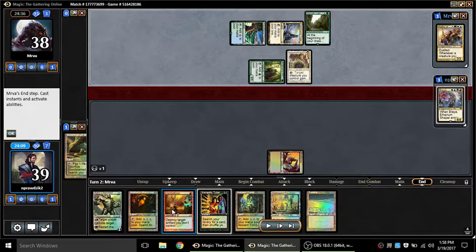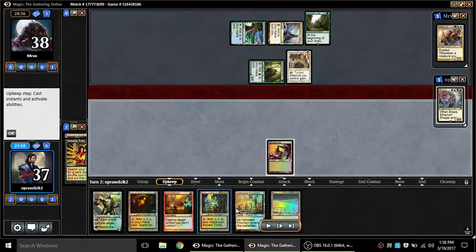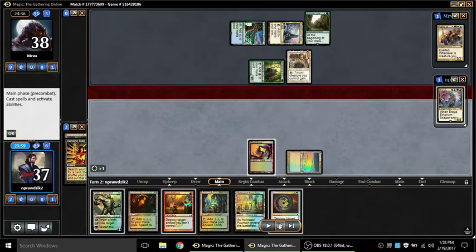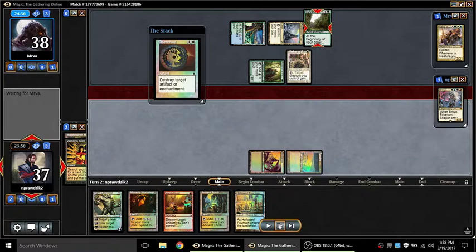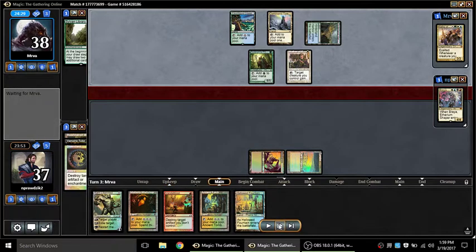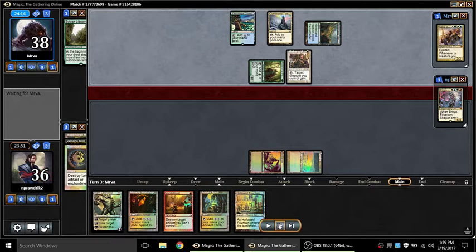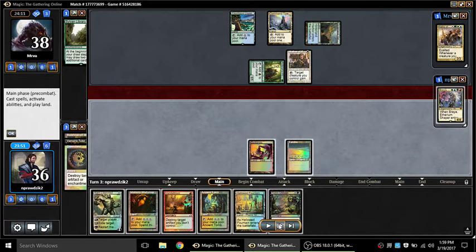But I have to get that Sylvan Library off the table right now, so I go ahead and fetch Badlands — because there's always the possibility he's going to get a Fire and Ice or something. As much as I didn't like going for Badlands, this is exactly why it's in the deck: to have the flexibility to get a black source while still retaining the ability to play a red card. I have to Vamp for Disenchant. Sylvan Library is way, way too good — of all the cards in the format that scare me, Sylvan is right up there at the top because it's so extremely hard to stop when you're going second.